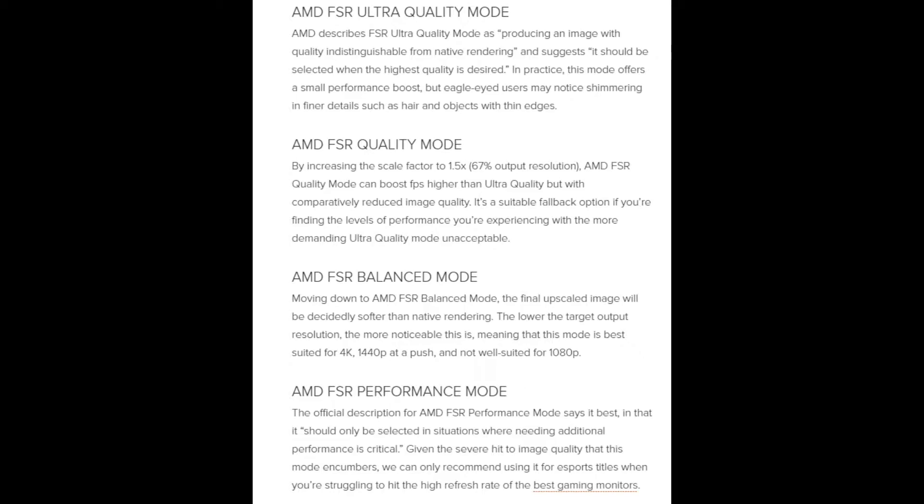FSR modes can be selected depending on the game you are playing. For example, if you are getting 50 FPS in a game on high settings, selecting Ultra Quality or Quality will give you great results. Whereas, if you are getting 30 FPS in a game, selecting Balanced or Performance will help you in getting much smoother gameplay, but visual quality will be degraded.